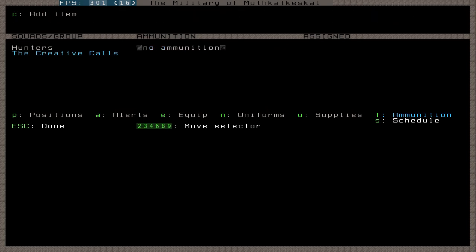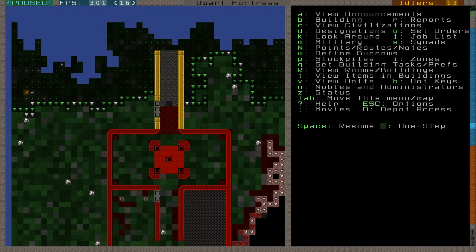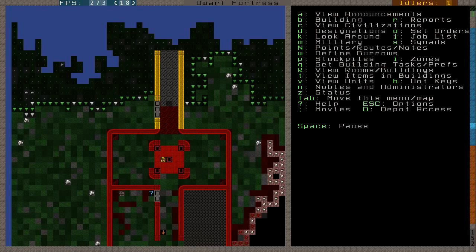Schedule is a scary menu, which is why people hate military — it's very big and very complicated. I'm going to go ahead and leave that be because it's scary. It's something you can look into on your own. It's not something very essential, but you can make them do stuff like protect burrows at specific times, make them patrol specific areas when traders are coming — lots of different things. But that's for very advanced users, and that's one of the reasons people have the impression that it's impossibly hard.